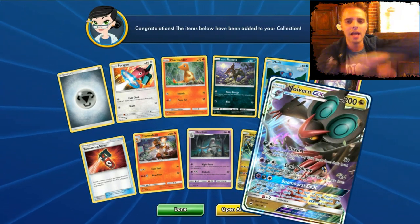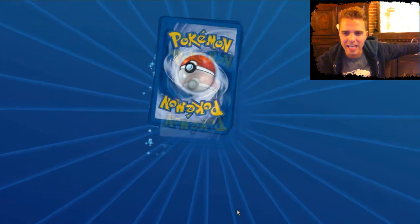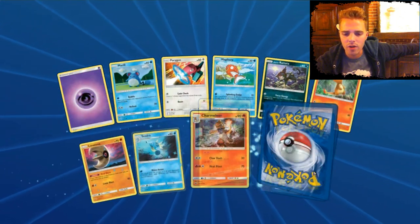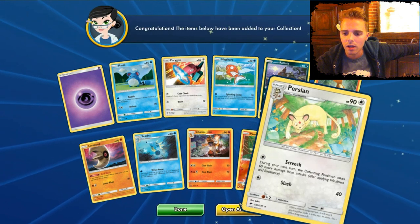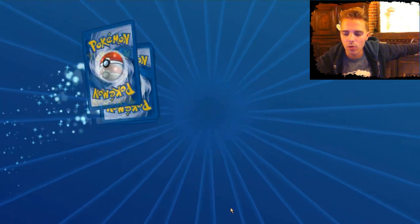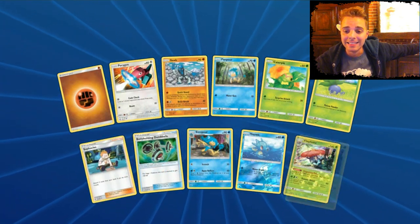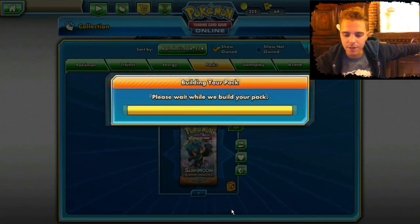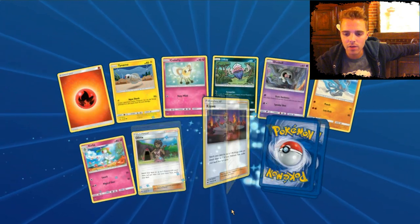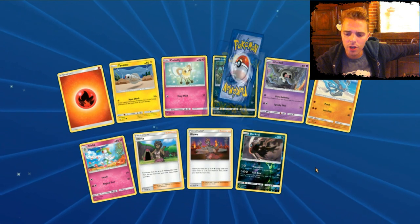Neuvern! At least we can make that as our first deck — we only have two Neuverns but I'm gonna trade for one more. No Darkrai, no Gardevoir — where are you guys? Persian. Nope, we're not gonna get it. We have to trade for a lot of stuff. So tomorrow's video will probably feature Neuvern or Ninetales Night Daze — those will be the decks of choice, unless we pull Galissapal. Another Darkrai.